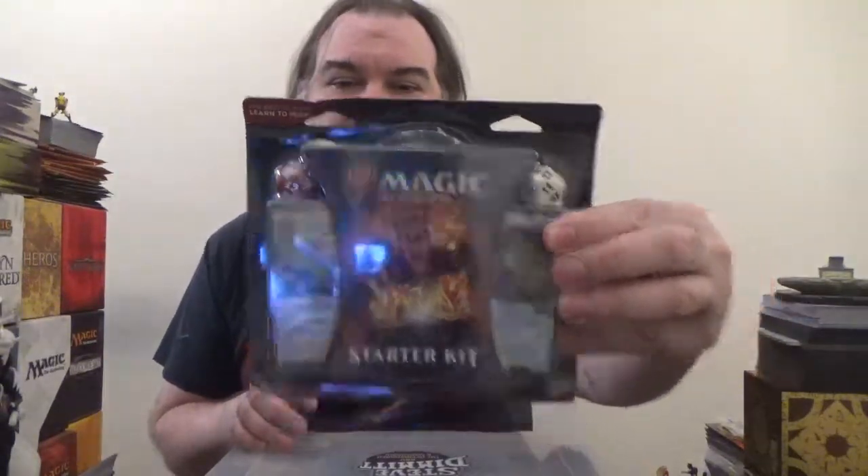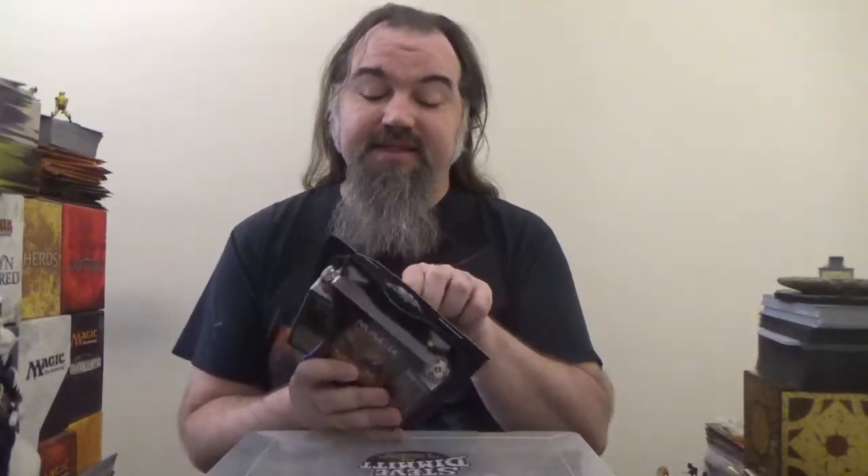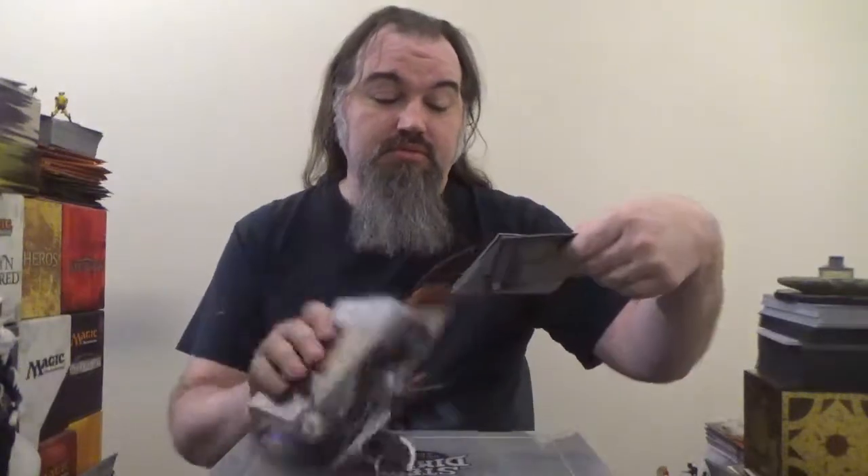We got two ready-to-play 60-card decks with Quick Start Guides and a couple of spin-down life counters. So let's get into it, shall we? We've got our rulebook, which will of course tell us how to play the game. Quick Start Guide for the white deck, which really just uses white cards in place of the red ones.